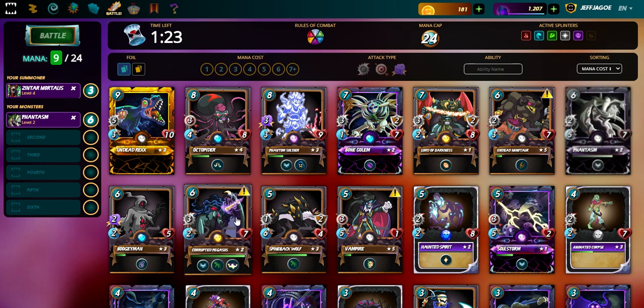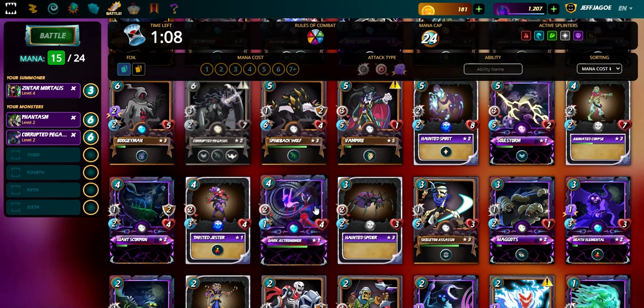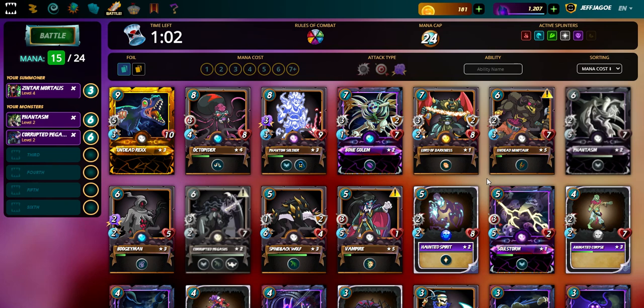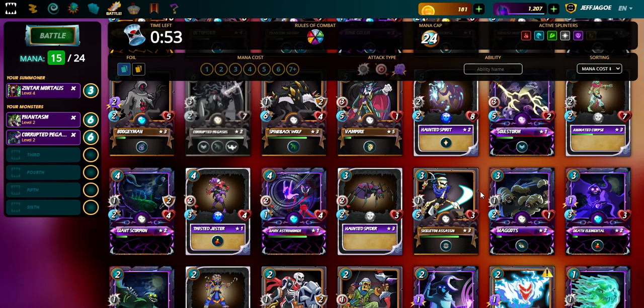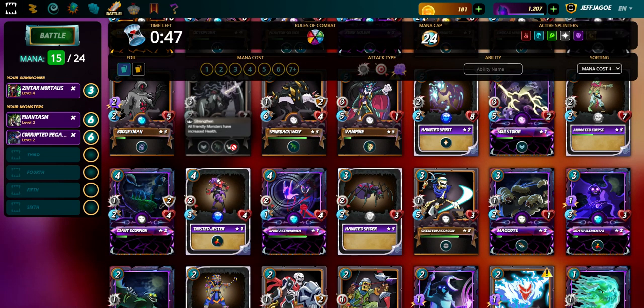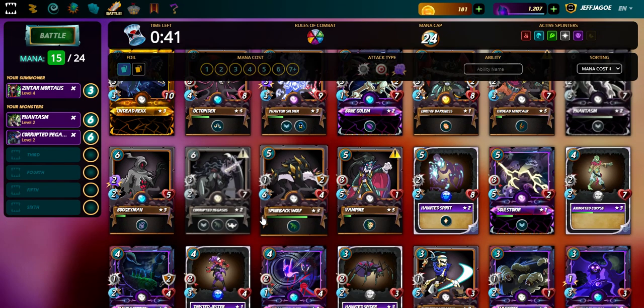We're gonna put our fully loaded Corrupted Pegasus out there. I actually earned that card by selling some Hive merchandise, so check out Jago Merch — I post merchandise often and I sell some Hive stuff. I'm always willing to accept Splinterlands cards, Hive, HBD, and Bitcoin. Throwing out Corrupted Pegasus fully loaded — this card has only gone up in value since I got it.